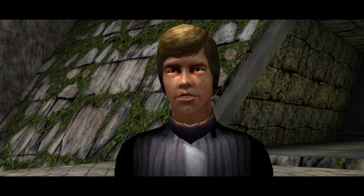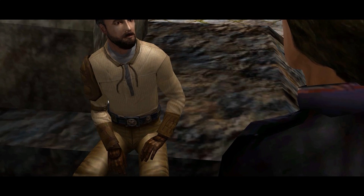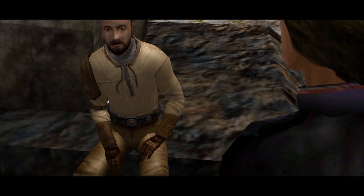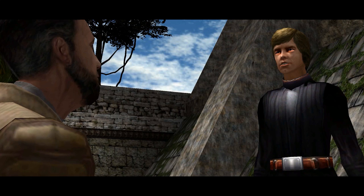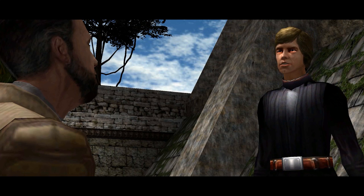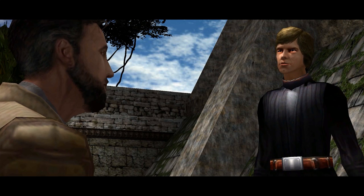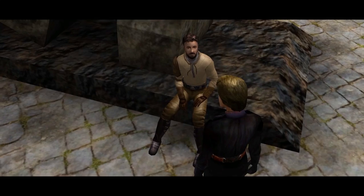Cutscene: Luke tells Kyle they've tracked the ship's registry to a Rodian named Rilo Baruch — one of the most powerful criminal kingpins in all of Nar Shaddaa, someone even the Hutts won't touch. Luke also tells Kyle he was impressed with his performance in the trial, given how long it's been since he used the Force.